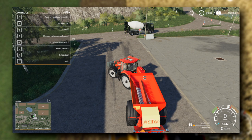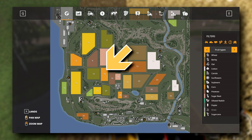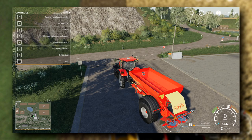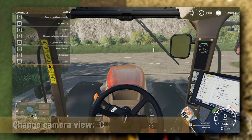Where do we need to go? I'll hit Escape, have a look at Contracts — the active contract is field 18. Field 18 is over here on the map. Let's go for a little drive. I find it's easier to drive equipment on roads from inside the cab. Press C on the keyboard to switch between outside and inside cab view — I prefer to be inside the cab when driving around.